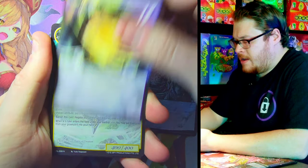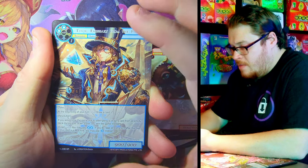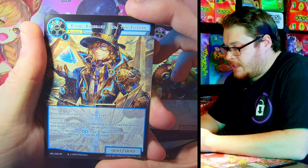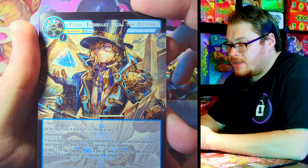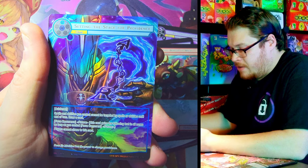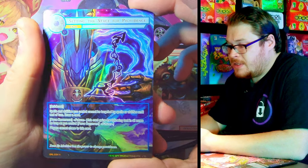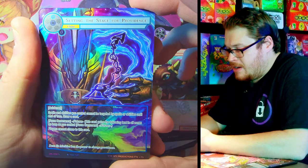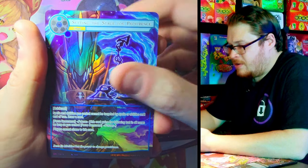Why are these cards warping already? They shouldn't be doing that. But we got a Marvel Rare — Titor, Emissary from the Future. Nice artwork on him — really, really nice, actually. Lots of cool steampunk detail on it. Marvel Rares should have some value nonetheless, even though we're not doing prices. Setting the Stage for Providence is our normal foil — looking pretty sick, but I'm not quite sure what's actually happening on the artwork.